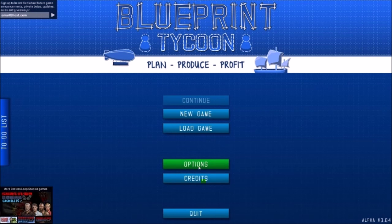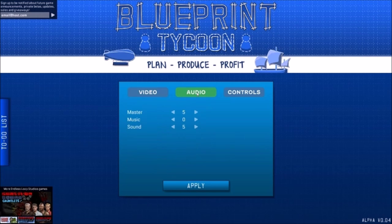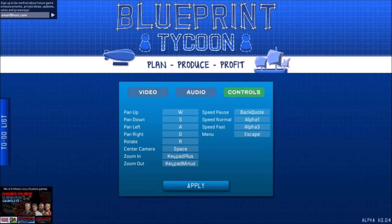Survival Squad and GameCorp, for example. Under options you've got video, screen resolution, full screen, V-Sync, anti-aliasing, edge scrolling, pan speed — all that stuff. Run in background, audio, master music, and sound. I have the music off for the sake of commentary and to prevent copyright issues. Controls: W-A-S-D and other stuff.